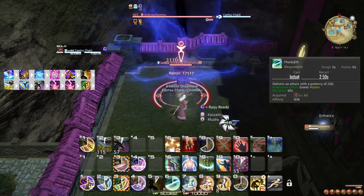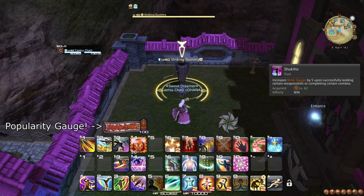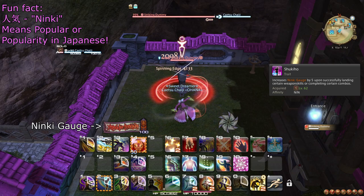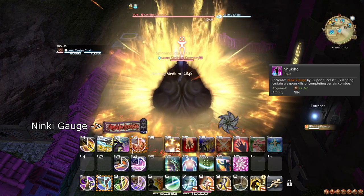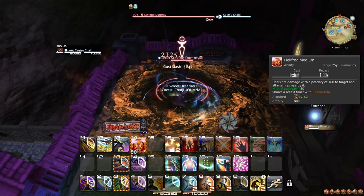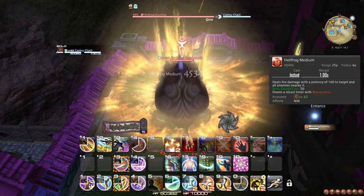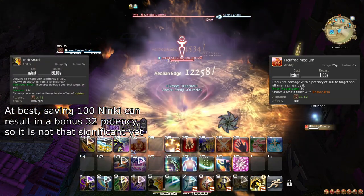At level 62, you unlock the Ninki gauge. Whenever you use a regular GCD, including Throwing Dagger, you gain 5 Ninki, up to a maximum of 100. You also learn the ability Hellfrog Medium, which spends 50 Ninki for some AoE damage. If possible, try to save as much Ninki as you can for whenever you apply Trick Attack on single target, to get more value out of the damage bonus. On AoE, it is better to weave Hellfrog Medium whenever it is available.